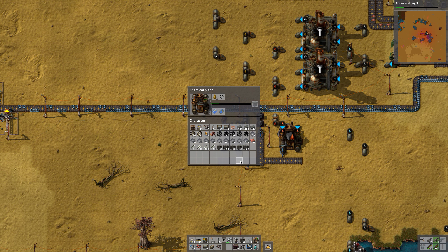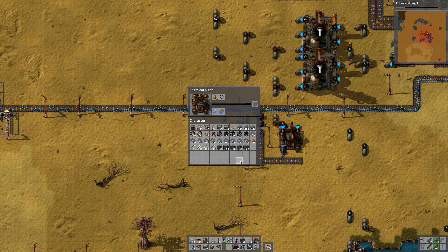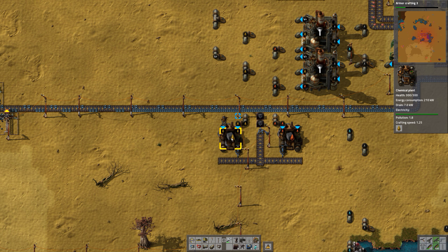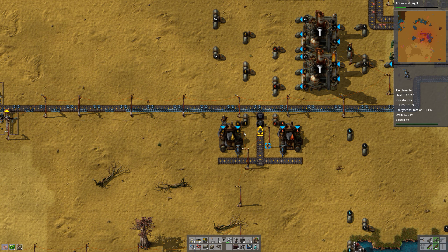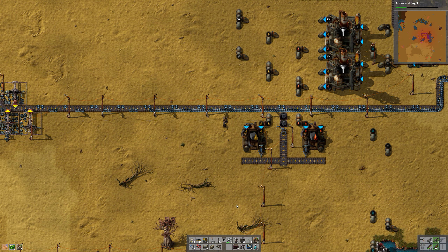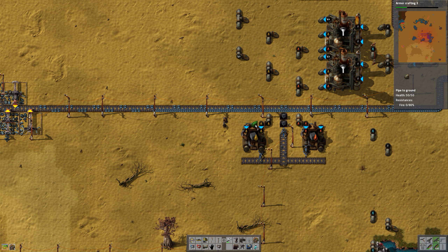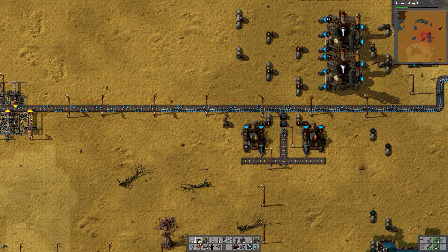Do we have to do anything about that? Is this working as fast as it can? It's not fast enough — let's create another chemical plant to solve the problem instead of just bypassing it.